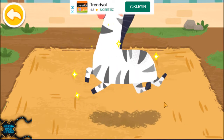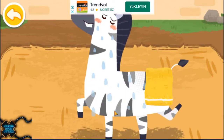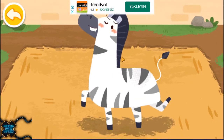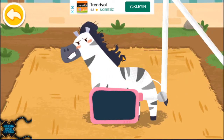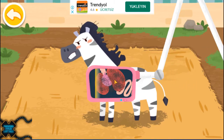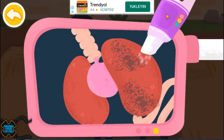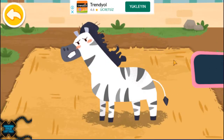Wow, it's green! Please wipe it dry. Let's examine the interior of the zebra. Oh no, there's a lot of dust in its lungs. Let's help it clean the lungs. Great work! The dust has been all cleaned up.